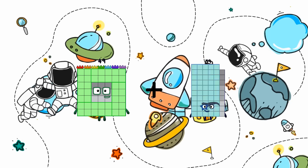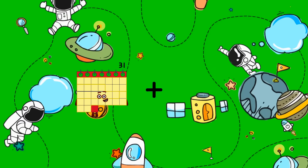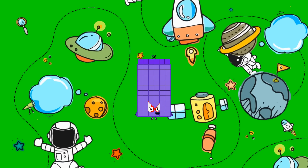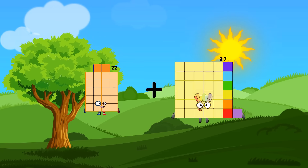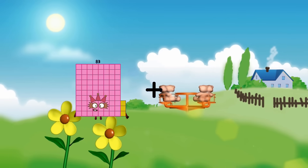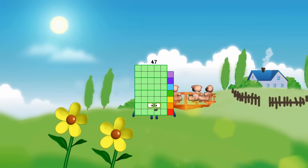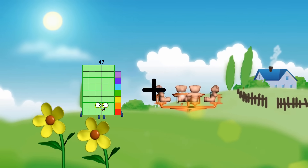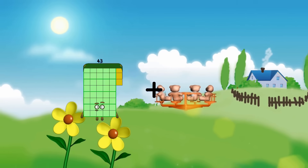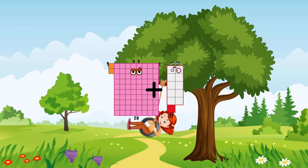49 plus 13 equals 62. 32 plus 35 equals 66. 22 plus 45 equals 46. 65 minus 38 equals... nine equals forty-seven. 47 plus 66 equals 113. 82 plus 11 equals 93.